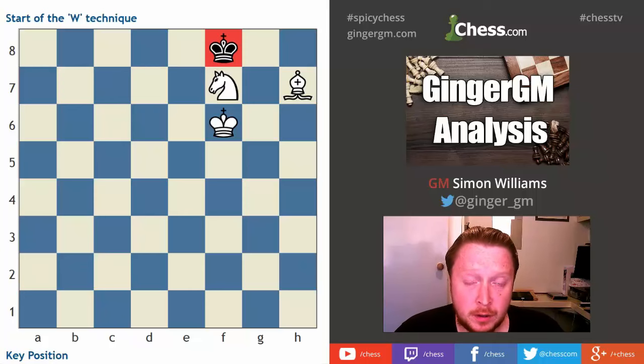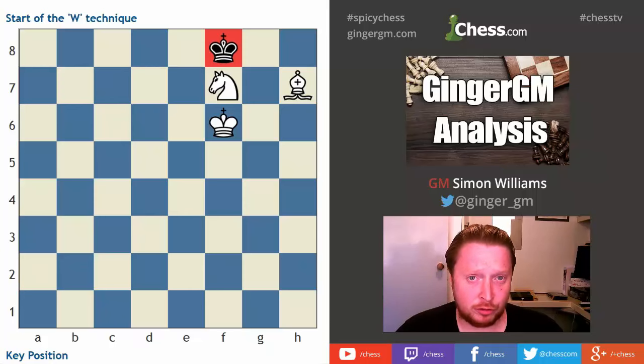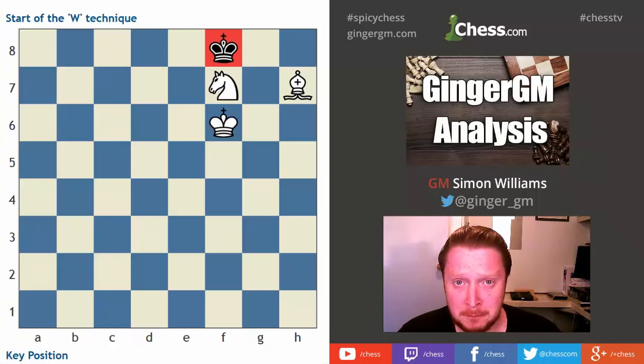There have been famous cases throughout chess history of grandmasters failing to win this position with bishop and knight. One case was Vladimir Epishin, a very strong grandmaster rated over 2600, failing to win this. Another case was former women's world champion Anna Ushenina, who failed to win this in a world championship match — most embarrassing, as she had two well-known Russian grandmaster coaches with her. You'd assume every Russian school teaches these endings to babies, and I can only imagine their horror when their pupil failed.